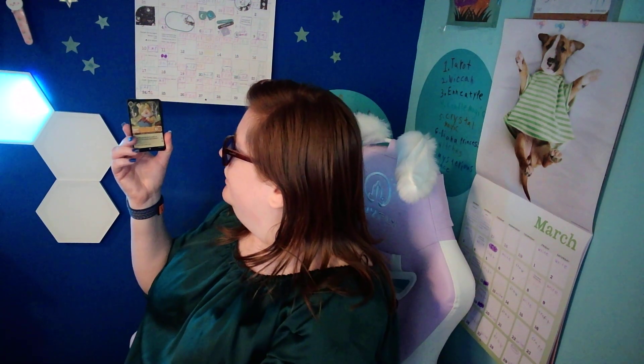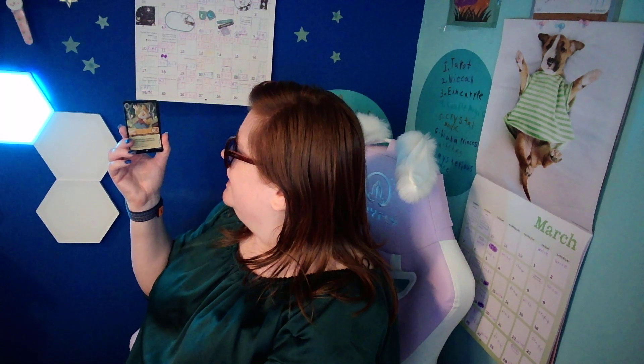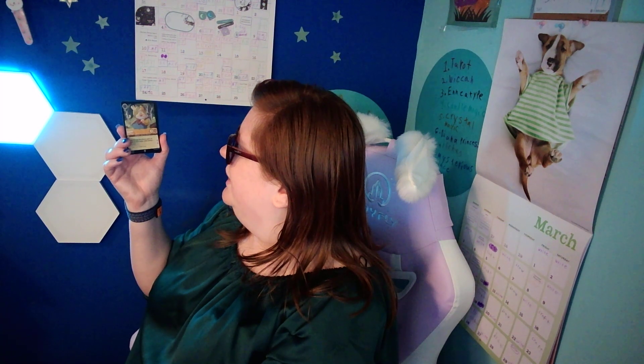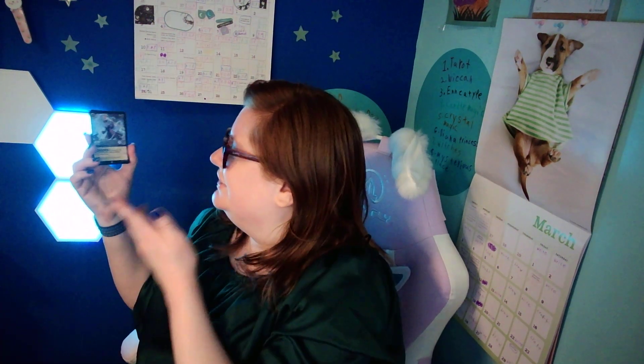Happy — we have Happy, but we will discuss him. Good Nature, Storyborn ally, Seven Dwarfs. Support: whenever this character quests, you may add strength to gain another character this turn. Let me know in the comments below — do you want me to look this up and figure out how to play the game? Because I have no idea how to play. I'm just showing cards that I bought because I wanted to collect Disney cards for my Disney-themed bathroom.